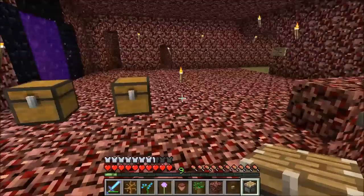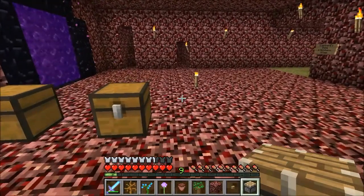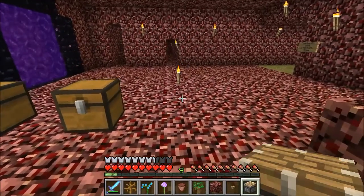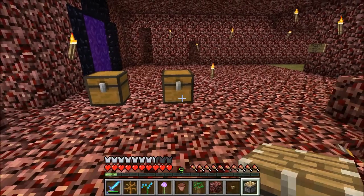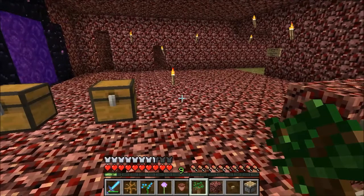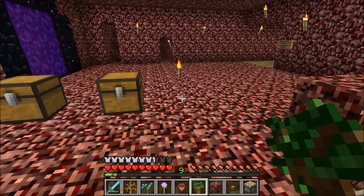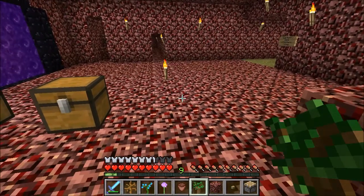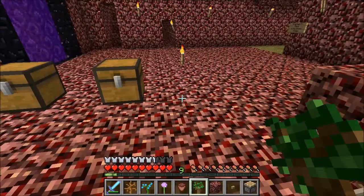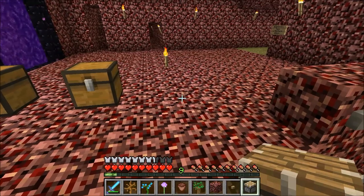These bugs are just for 1.7.2 — they don't exist in 1.6 or earlier, namely because one of them requires a new sapling. Say you go to the roofed forest, you like that dark oak wood, you chop down a tree, take some leaves, destroy a leaf and get a sapling, and come back thinking you're good with one sapling. Not so — because the dark oak sapling, you actually have to have four to be able to grow it.